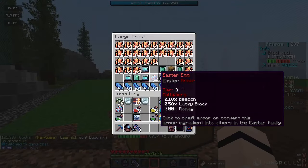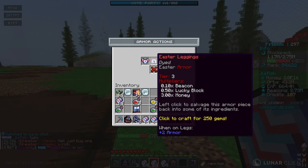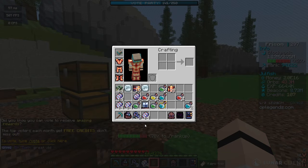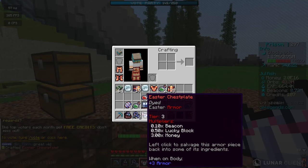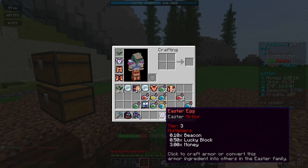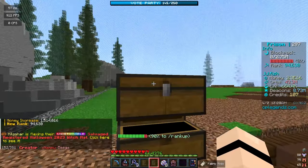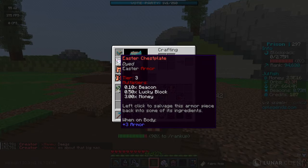Sirtorn gave me some extra Easter eggs and it looks like we have about four stacks total now — we're really close. When you right-click the Easter eggs found via the Easter Basket enchant, we can actually craft the Easter chestplate, which gives 0.10x beacon, 0.5x lucky block, and 3x money. We had just enough to get the first piece of that armor. Once we have this armor maxed out it will be absolutely huge and help us reach rank 100,000 super fast.